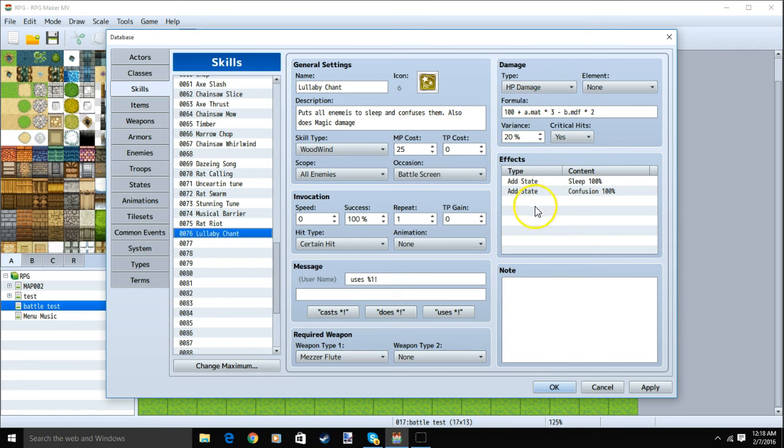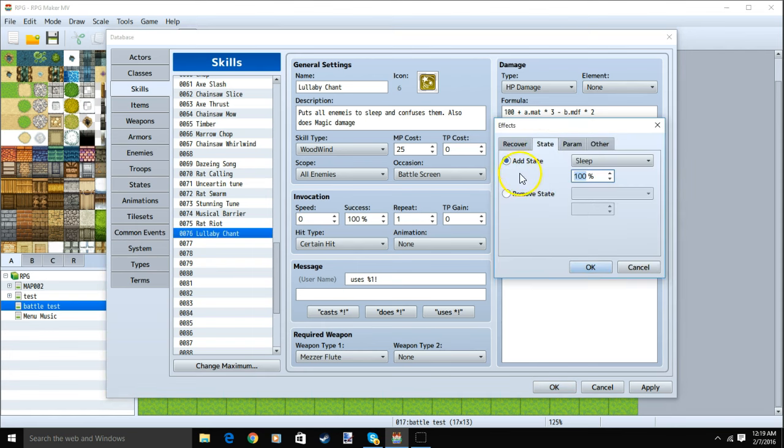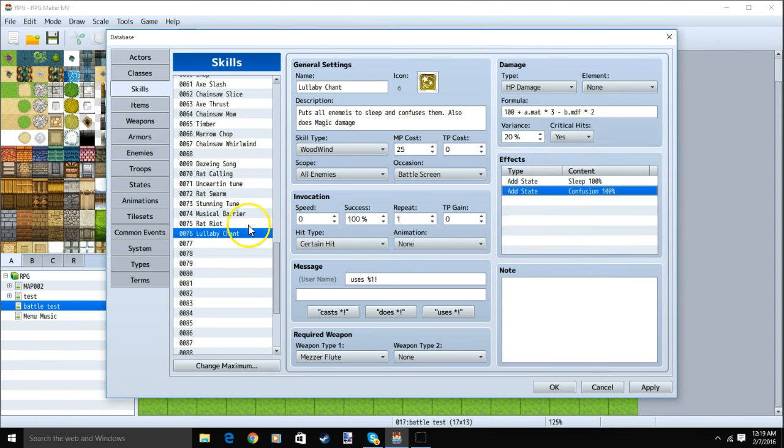Then add both our states, sleep and confusion. Double clicking a row: State, Add State, Sleep 100%, OK. Then our next row: State, Add State, Confusion 100%, and click OK. We'll go back to Rat Riot and under invocation, make sure Repeat is set to 2.